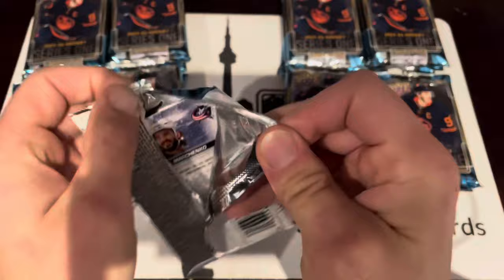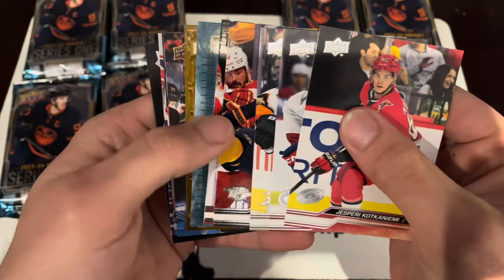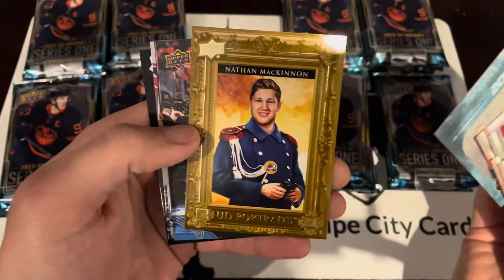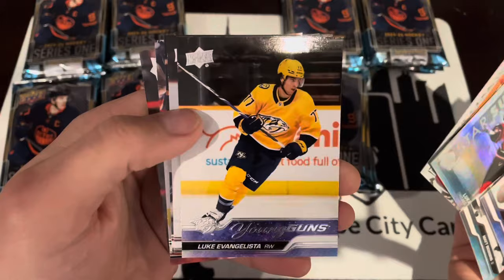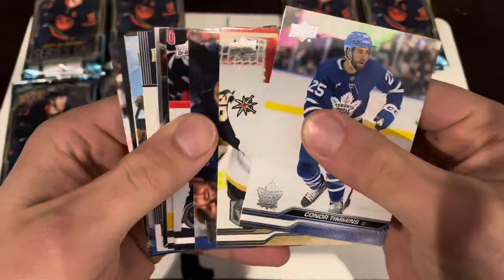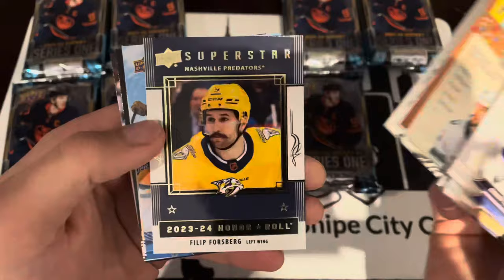Alright, so I think it's laid out a bit different — this used to be the Dazzler pack almost entirely here. We've got Mark Stone 200x85, Nathan McKinnon Portraits, Warren Fogle UD Canvas. Already on this pack: Star Surge Lucas Reichel, Teacher's Pet Jonathan Taze, Luke Evangelista Youngins. We've got another Teacher's Pet, Eric Carlson on a roll, Philip Forsberg UD Canvas, Ricard Raquel.